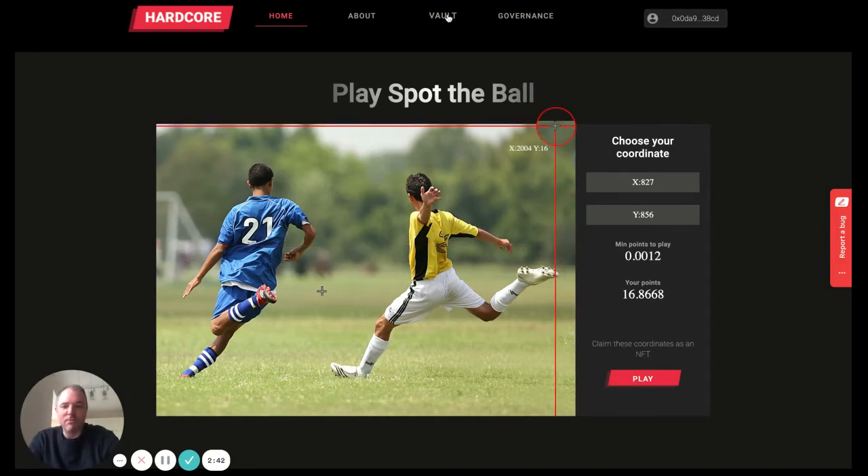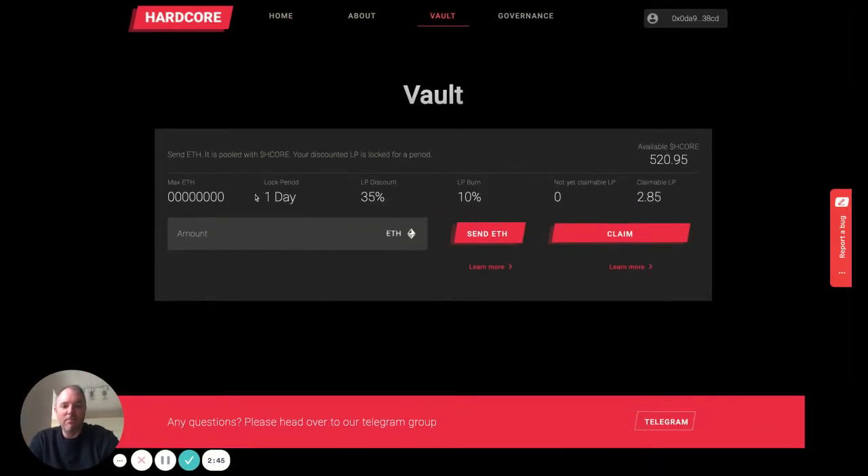If we head over to this vault tab, you will see the means here of sending ETH and claiming LP tokens. H-CORE token is a FOTS token, which stands for fee on transfer. CORE, of course, was the first token to use this innovation, and it showed that millions of dollars could really be raised on a weekly basis through these fees. In this case, FOTS is one of the sources of treasury income.